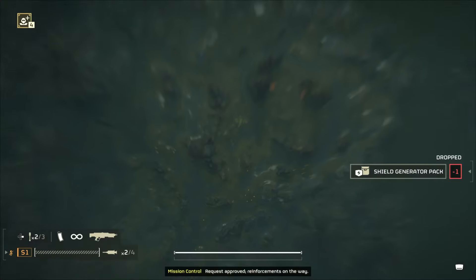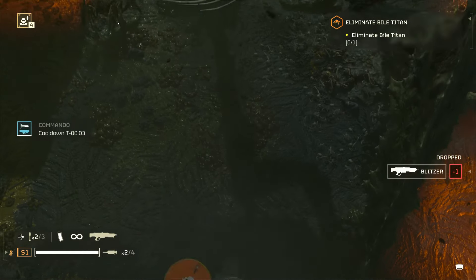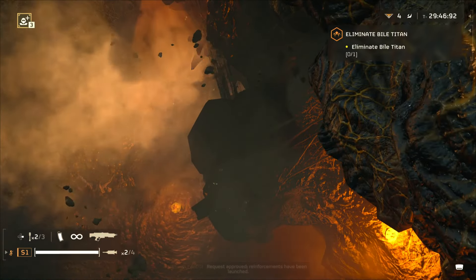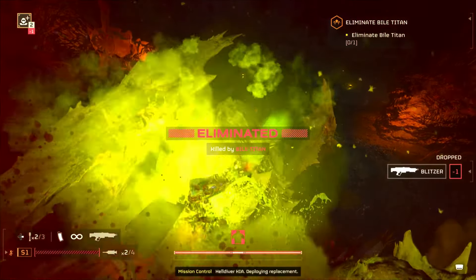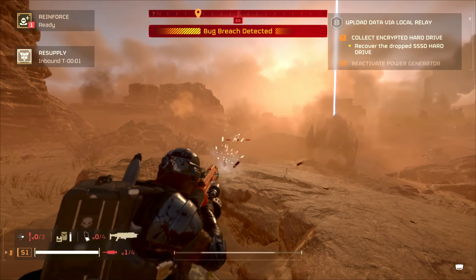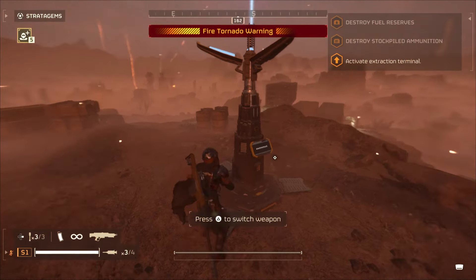Tip number eight: strategic drop pod use. You should be using pods not just for transportation, but as a weapon as well. Aim for the head of a Bile Titan or the heatsinks on tanks for insta-kills, or any enemy you can. Probably medium to heavy enemies are best so you make the best use of it.